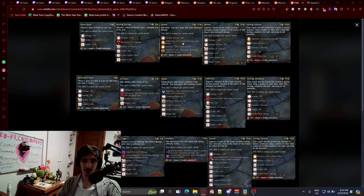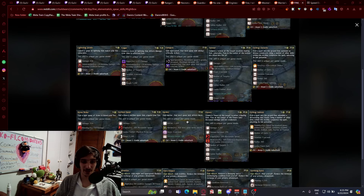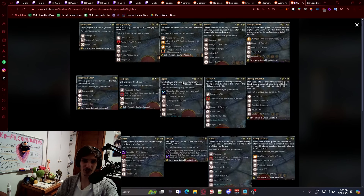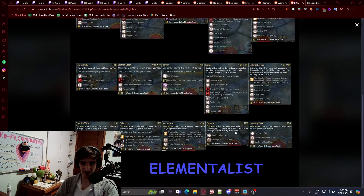Number three is utility in every attunement: on fire you gain boons on sheath, on water you evade attacks and remove conditions, on air you gain super speed and your next spear skill always critically strikes, on earth you gain barrier and your next spear will daze. The coolest thing is that pressing any number three also reduces the recharge of your primary attunement, letting you go back to your damaging abilities very fast. For Weaver, number three becomes a dual attack combining both attunements — things like getting fire and frost aura simultaneously, gaining might and super speed, or gaining stability.